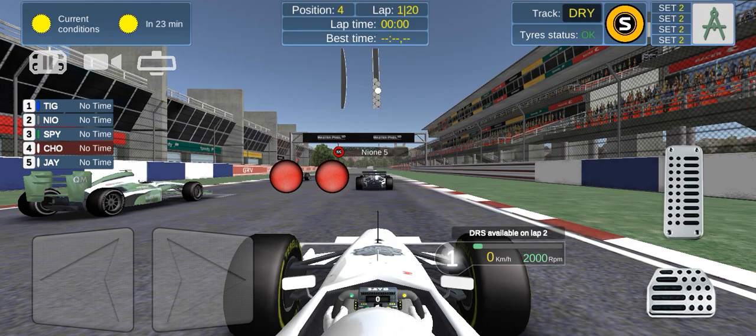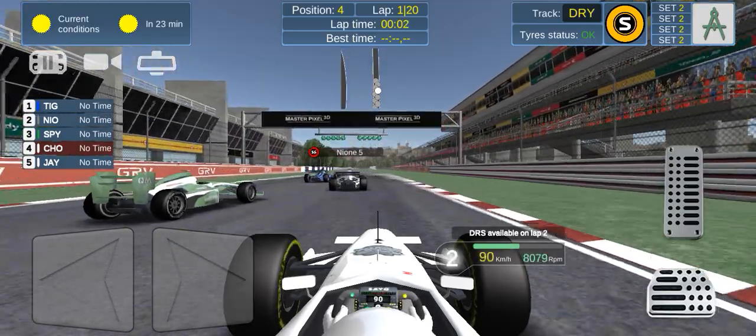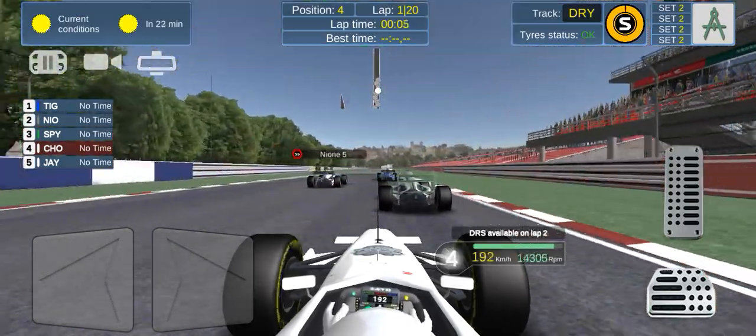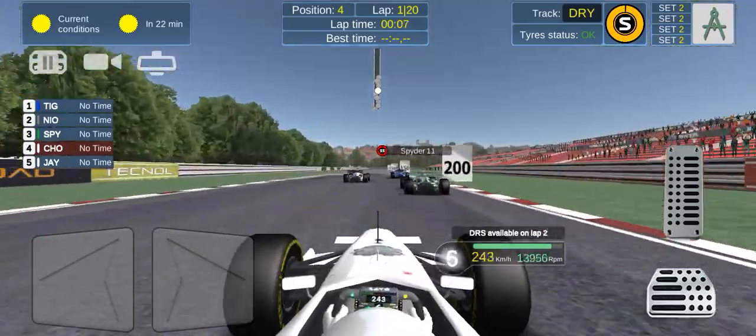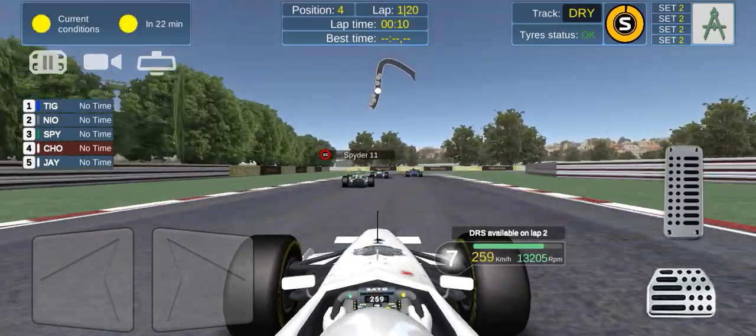Then next we have Bell, Unabelle 2, and Sparks 15 — and that's the full grid of Brazil. One light, two lights, three lights, four lights, five lights — it's go go go go go! We're on our way in Brazil. We're gonna start with softs because this race is kind of easy.